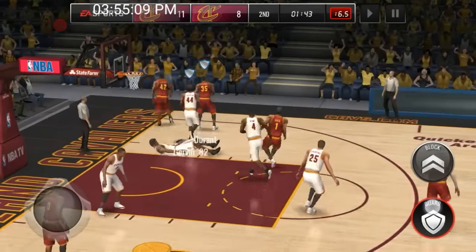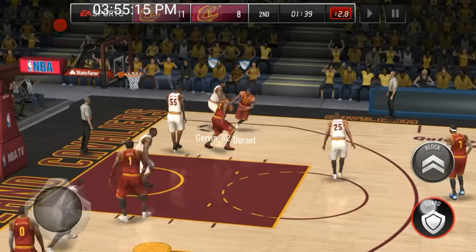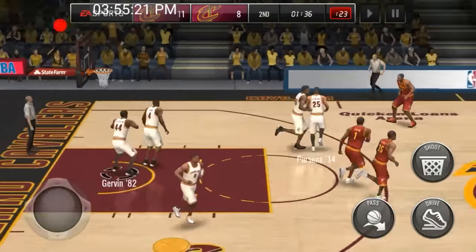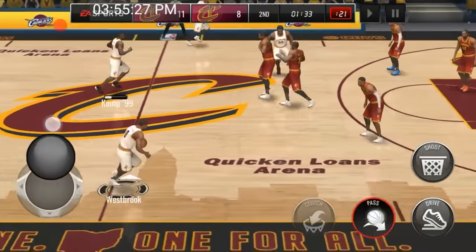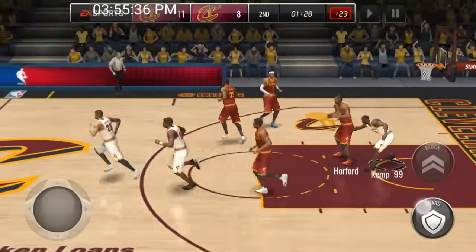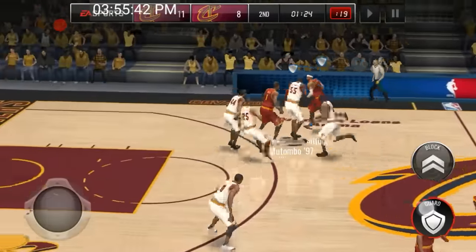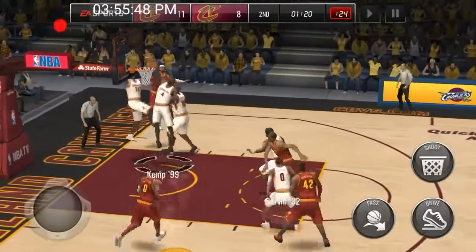In here we're in the second head-to-head match, going up against the Cleveland Cavaliers. That first game we completely dominated as usual. Sean Kemp has a wide open lane — oh, he gets tightly covered, so it looks like we're not going to hit that shot. I decided to voice this over instead of just background music.